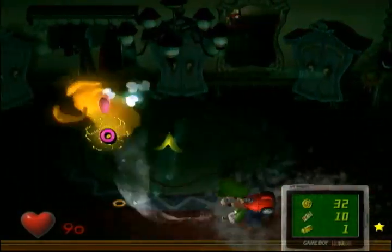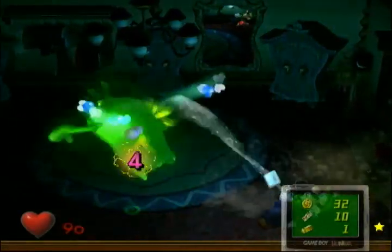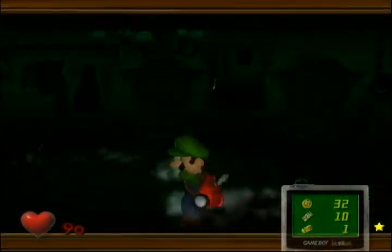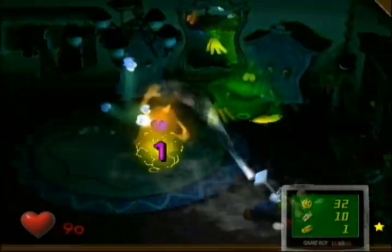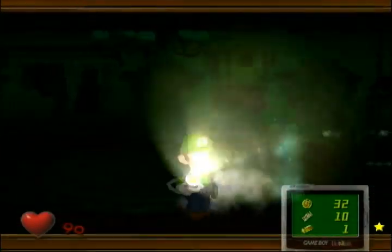Now that green ghost you see — he's a garbage ghost. He has a lot of health and throws bananas around. Overall they can be a pain, but they're not too tough. Especially since they're stationary rather than moving.